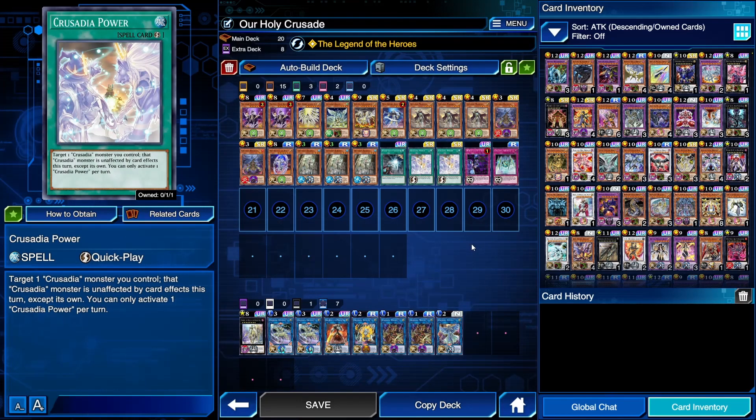Crusadia Power — absolutely insane card. Target a Crusadia monster you control; that Crusadia monster is unaffected by card effects this turn except its own, and you can only activate one Crusadia Power per turn. You can search this off Regulex, so it will usually just make your Equimax untargetable and uncounterable, and then you just have the biggest attack points and crash into your opponent and they lose. The release of Crusadia Power is really what pushed Crusadia to be a better deck overall — I do think Crusadia is now better than Goki, and you definitely want to use this card as much as possible.